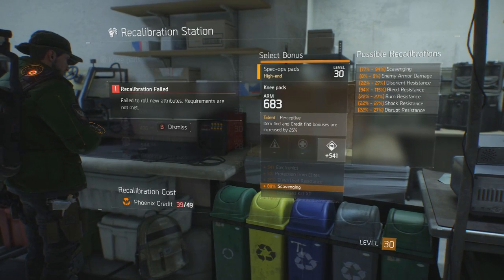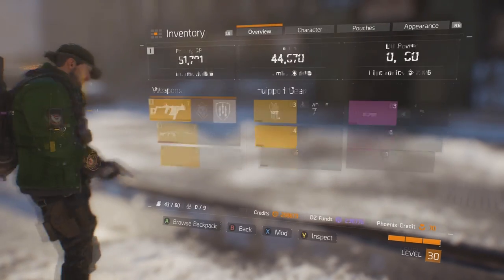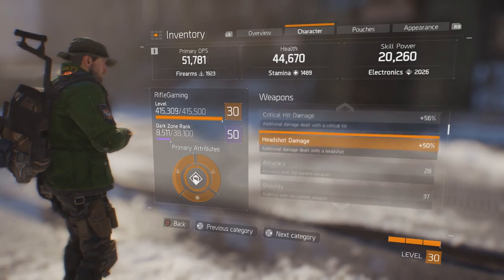But for the most part, the recalibrating is just to make it more suitable for your play style. So if you don't really use the seeker mines, well then you might want to switch the skill attributes up on this.